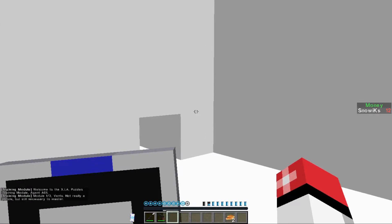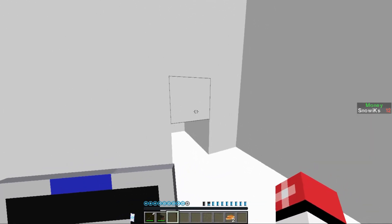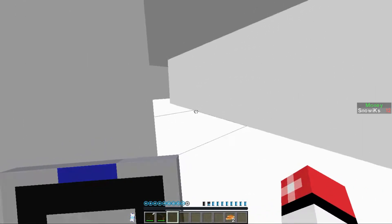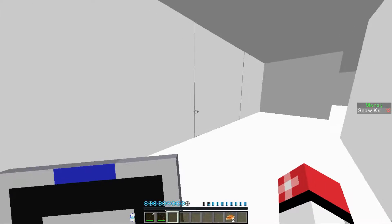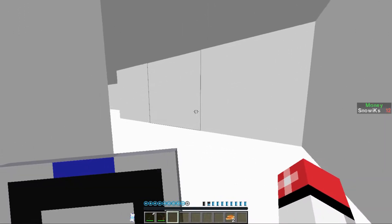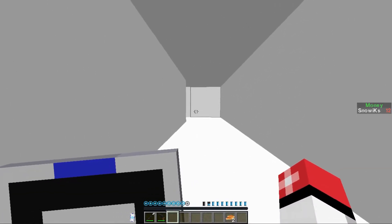Welcome to the XIA Puzzles Training Module, Agent A01. Module 1-3: Vents. Not really a puzzle, but still necessary to master. Enter the vent opening by sprinting towards it and jumping with your glider. You don't need to sprint, actually. Now, sprinting does tend to work better because you get a running start and then it allows you to fly a little bit easier, but you can just walk and do the same thing.